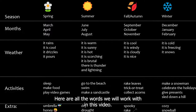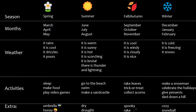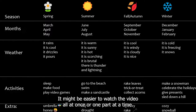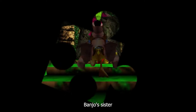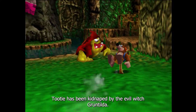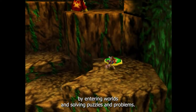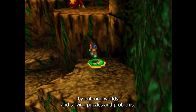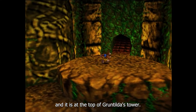Here are all the words we will work with in this video. Take a screenshot so you can easily study all the words. This is a long video and is split into four parts. It might be easier to watch the video all at once or one part at a time. Banjo's sister Tootie has been kidnapped by the evil witch Gruntilda. Banjo must collect puzzle pieces throughout Gruntilda's tower by entering worlds and solving puzzles. The world we are heading to is called Click Clock Wood and it is at the top of Gruntilda's tower.